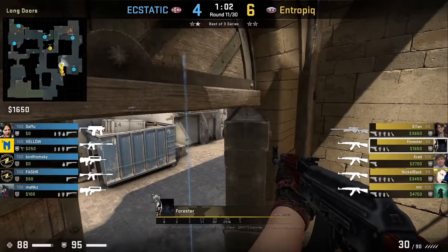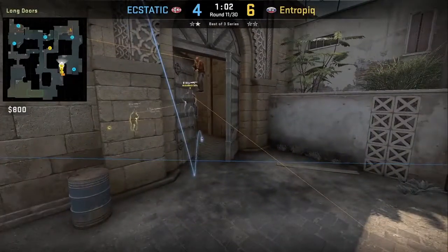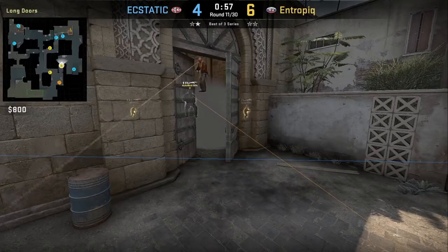Also, this boost allows you to see over the door smoke, which we see in this round here, however no one from Estatic is going to peek. I've also shown in the past Faze attempting the same boost.